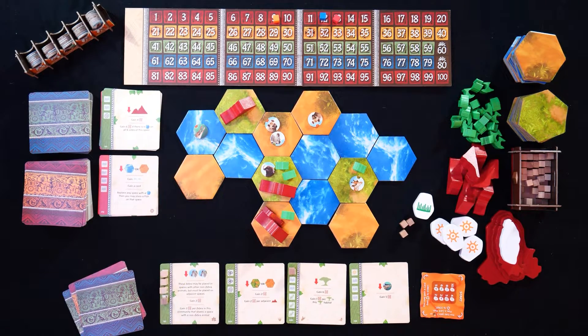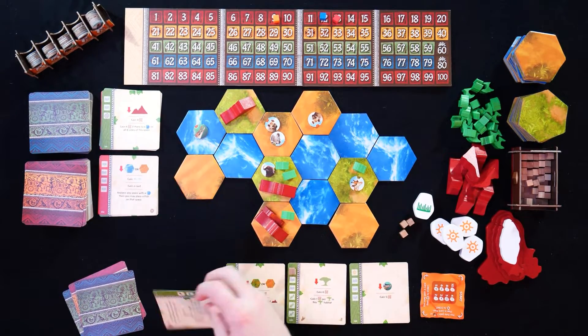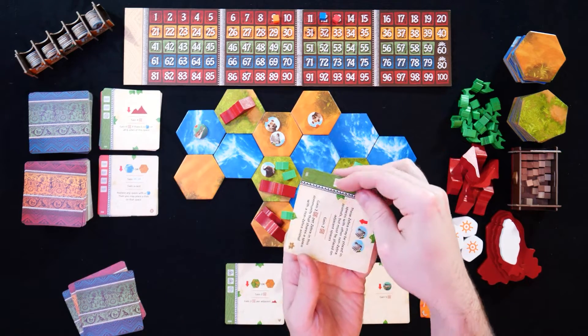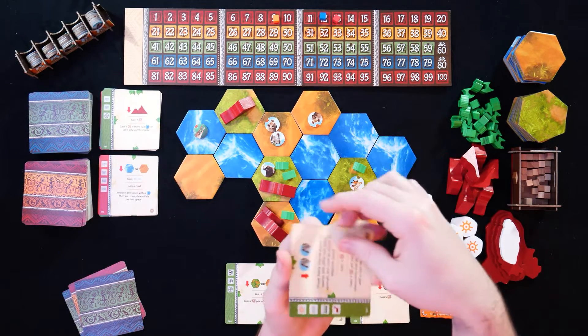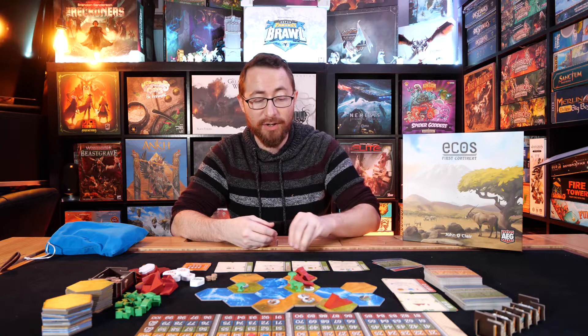Most of the cards you can see over here are green on the edges, which means they have more of an additional effect on the land. Whereas a card with a red effect — which is very helpful for looking at your opponents to have a quick glance at what they're doing — those will often change landmasses or remove animals, having more of a negative effect. At a quick glance, you can see whether your opponents are going to mess with you, or whether they're generally adding to the landscape.